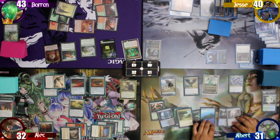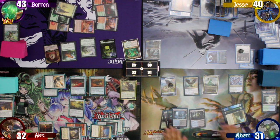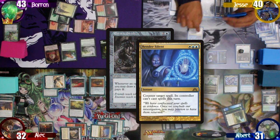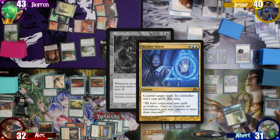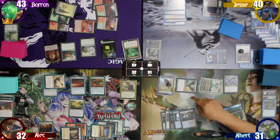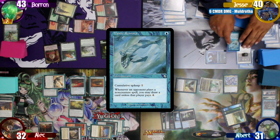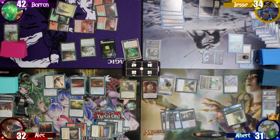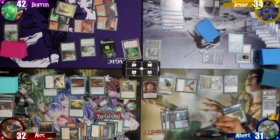I make another coil on my upkeep and don't pay for the Smothering Tithe as I draw. I then attempt to cast a Rhystic Study, but Jesse counters it with a Render Silent, keeping me from playing any further spells for my turn. After that, I move to combat and swing Muldrotha at Jesse and my Baleful Strix at Baron. In response, Jesse flashes in a Mystic Remora. The damage resolves and I become the Monarch. I move to my second main phase, play a Basic Island, draw a card for the Monarch, and pay 2 for the Tithe Tax.